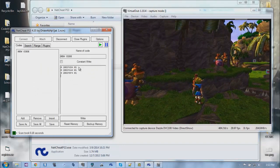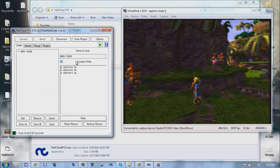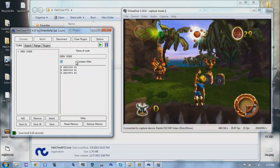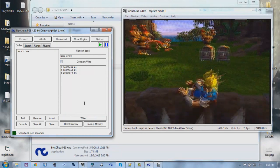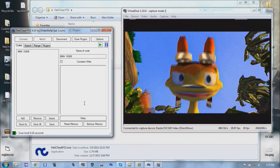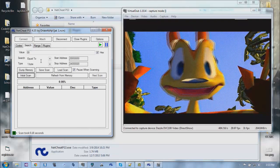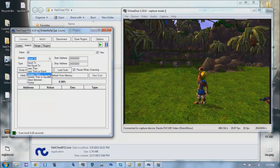Nope, I died - didn't think that would work. One other thing I can try is a greater-than-or-equal-to-zero scan using four-byte values. Because everything is treated as unsigned, technically negative one would be greater than zero - it would be treated as 255 if it was a byte. So everything is unsigned versus signed.